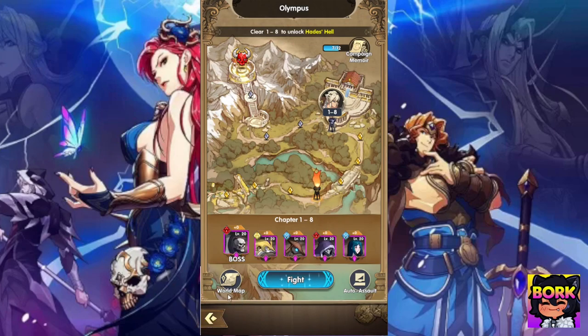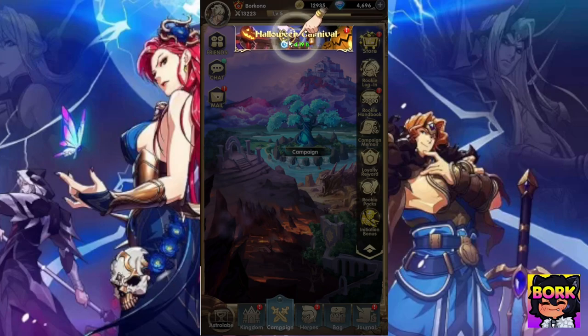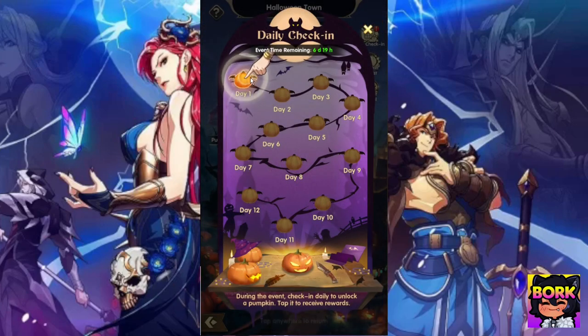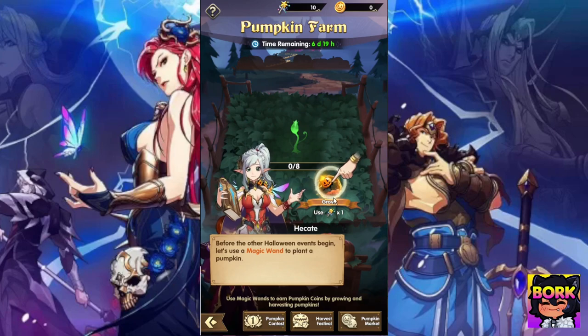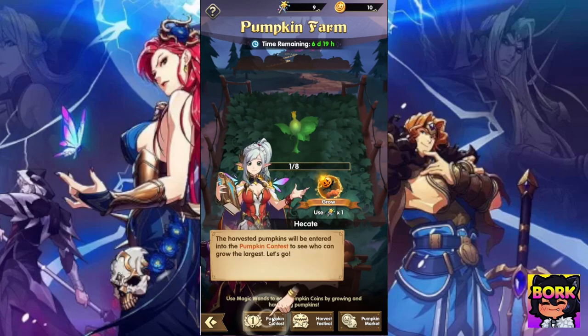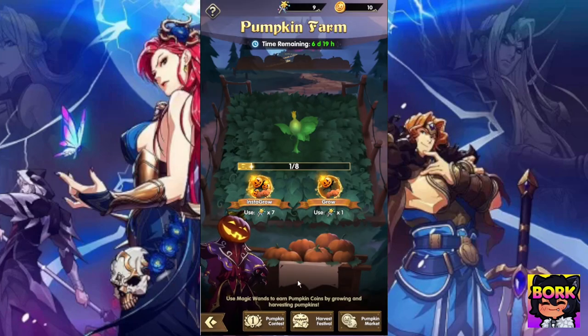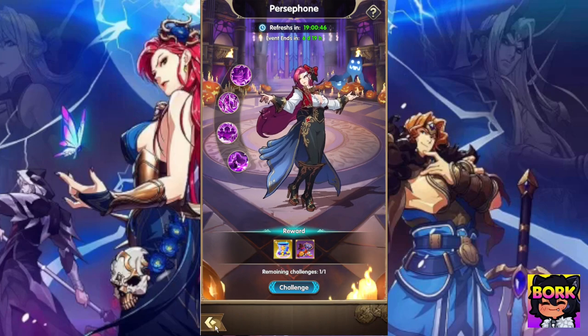Eventually you have this world map where you can jump between everything. There's a Halloween event that's really cool — it has a little bit of story and spans multiple days. You log in and essentially raise pumpkins, which I think is kind of cute. You go to this pumpkin farm, use the one from your daily login, and there's a pumpkin contest where you're trying to grow the biggest pumpkin. You can also fight a boss at the masquerade ball.